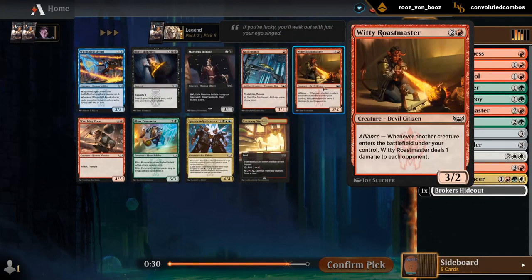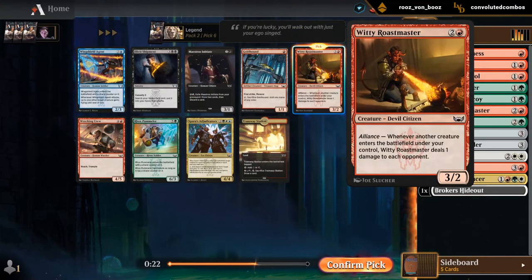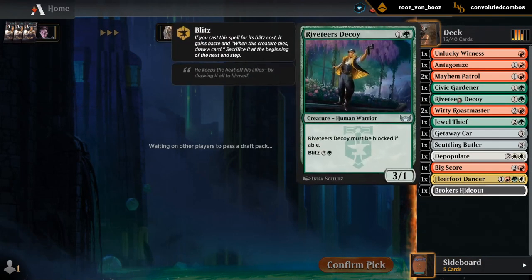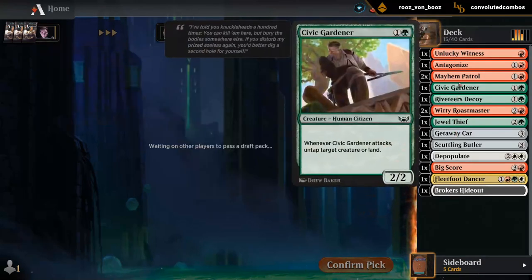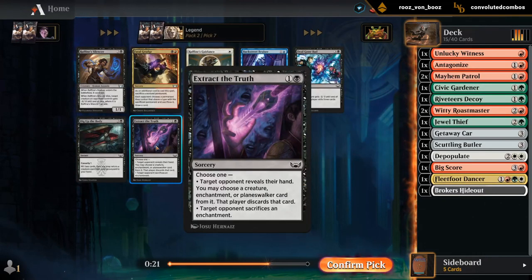Another Roastmaster seems fine — can pick up more expensive cards later. Both would be fine curve-toppers. We've got some decent early game now: Jewel Thief, double Roastmaster, some good 2-drops, pump spell, but not a whole lot of removal so far. A Riveteer's Overlook could be okay, especially if we are planning to splash a bit of black.